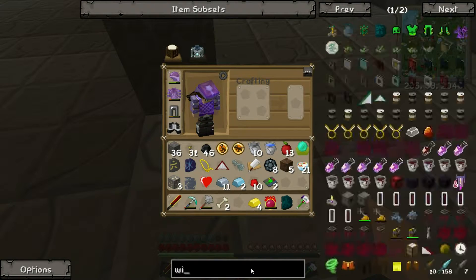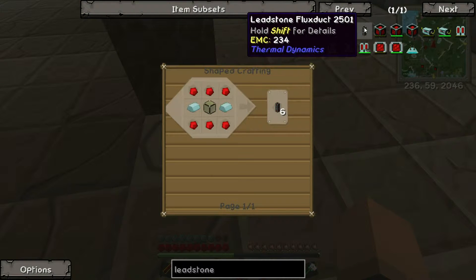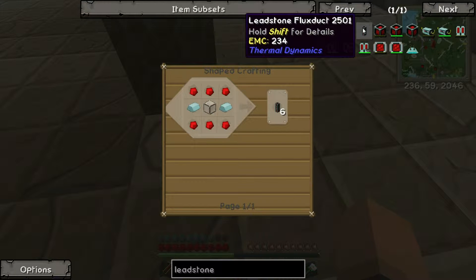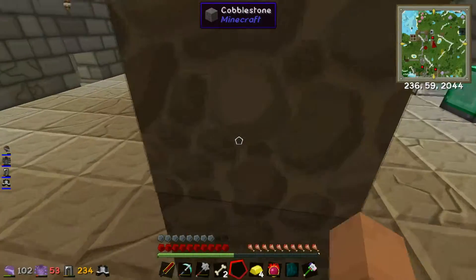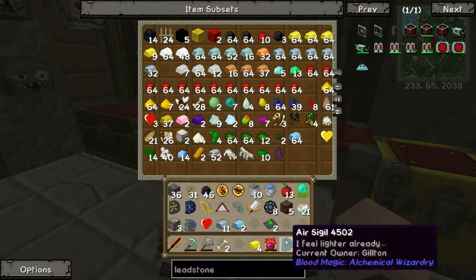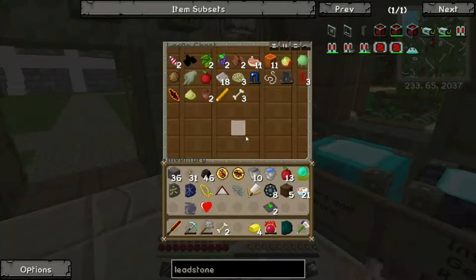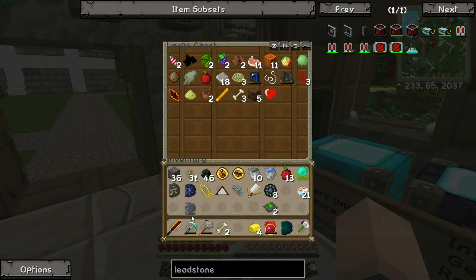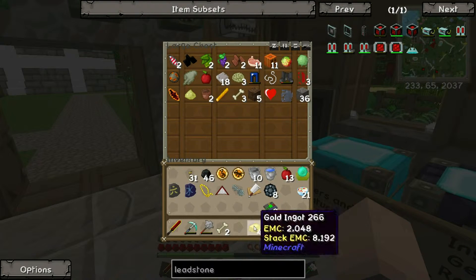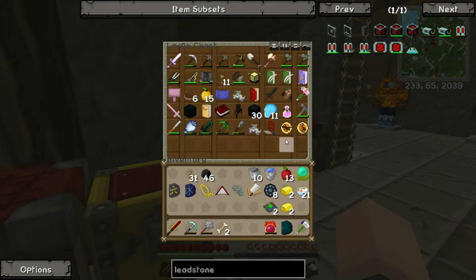But we need to make some cable first — leadstone conduits. Oh, they've changed — leadstone flux ducts. They changed what they're called. See, this is all new to me because I haven't really explored 1.7.10. So this is all kind of new to me. I'm going to be learning as we go along, which is kind of interesting.